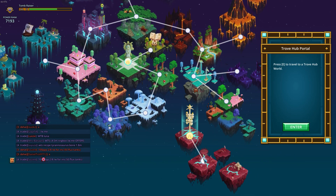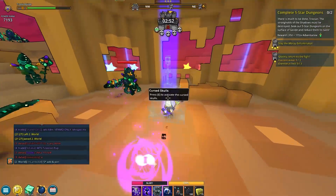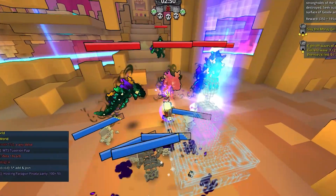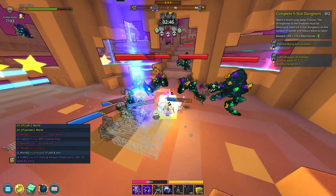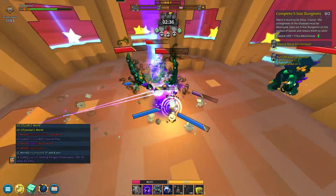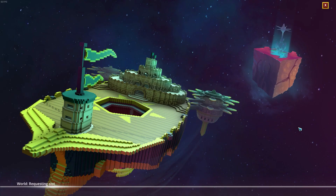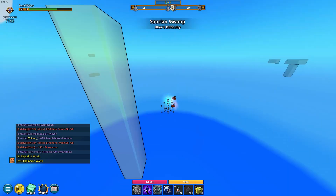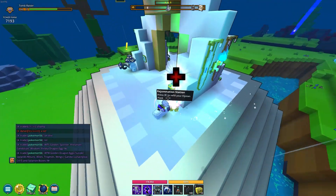With those upgrades, let's see if we have a chance in the world to do five-star dungeons. Nope — we don't do any damage. I'm not even doing damage to the curse skull enemies, so an actual boss would be impossible. I'll just go to Uber 8 in the normal world and look for the adventures we haven't done yet.